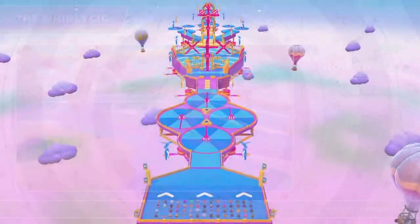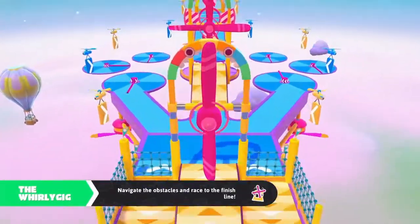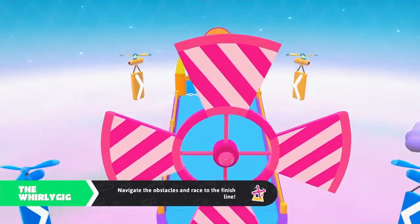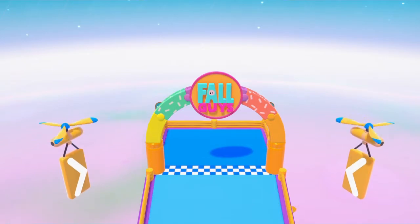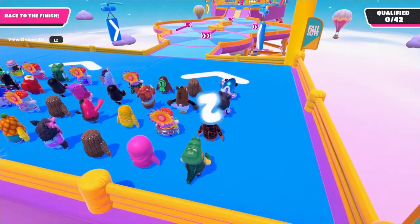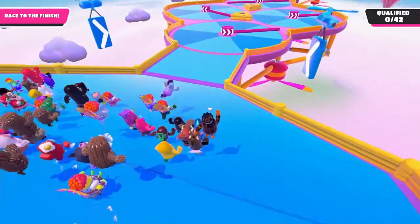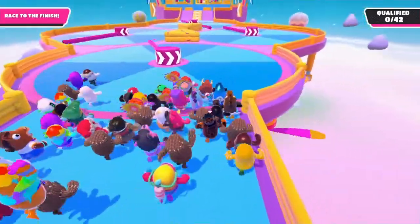So we're starting off with the Whirly Gig. There isn't really much I can tell you going through the first section. But at first while you're going down this big slope here, you want to jump because you will gain speed while you're going down.